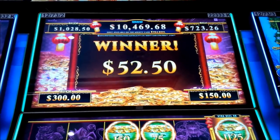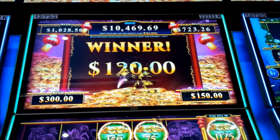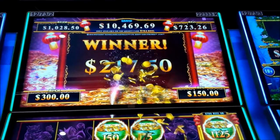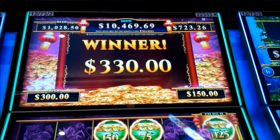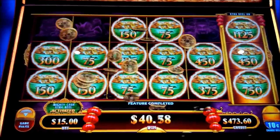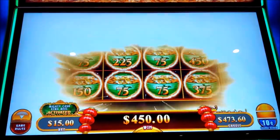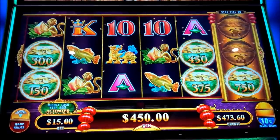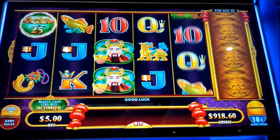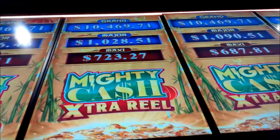Well, that all happened very quick, and I love it. And the good ones — quick $450. How cool is that? Should we do a backwards spin? Short and extra sweet. Mighty Cash Extra Real G-Sign. Love it.